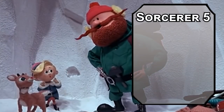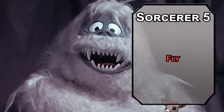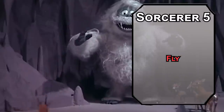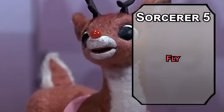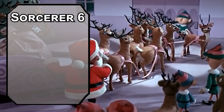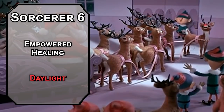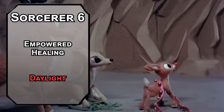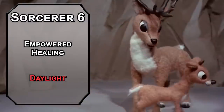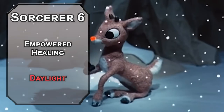Fifth-level Sorcerers can learn third-level spells like Fly, letting you fly 60 feet per round for 10 minutes on concentration. Pair with Longstrider for 70 feet per round. Sixth-level Divine Soul Sorcerers get Empowered Healing, which works better with healing spells. But Daylight is more important for you, creating a 60-foot radius of bright light — the ultimate tool to guide the sleigh at night. Though this video is basically Christmas ornaments for Christmas, useful in a full year if you don't forget they're in the closet.